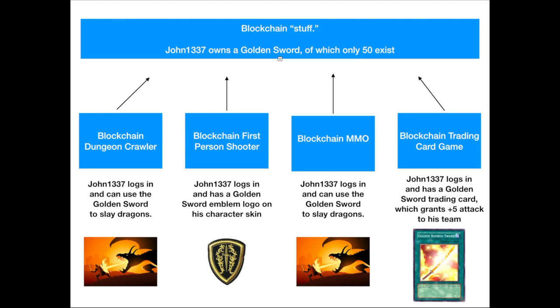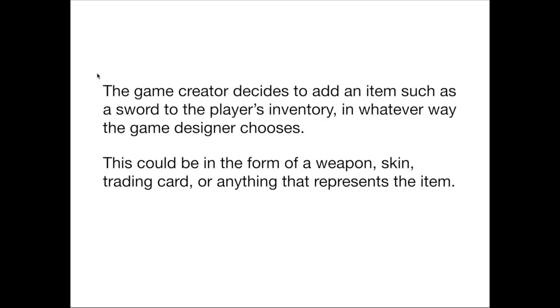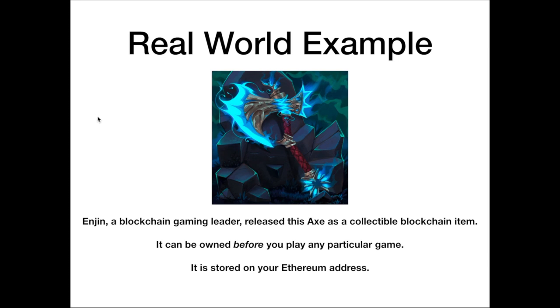Essentially what's happening is the game is asking the blockchain what this person owns, and the game creator then decides to add an item such as a sword to the player's inventory in whatever way the game designer chooses — whether as a weapon, a skin, a trading card, or anything that represents the item. In some cases, this is really cool: you might actually receive or hold a game item like weapons or armor before the games are even playable, because this is information stored on the blockchain with a picture, certain stats, and a defined quantity. Later on, a game developer decides to incorporate that weapon into their game since they know it exists as a blockchain item.